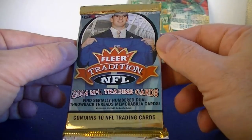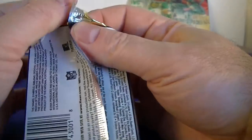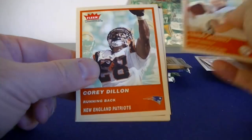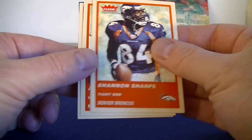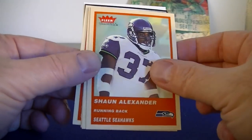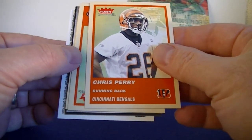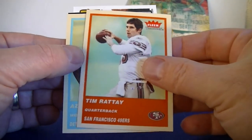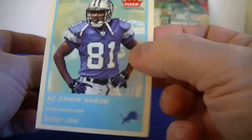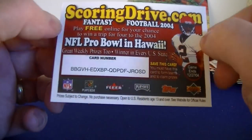Flair Edition — find serial number dual throwback threads. Tommy Maddox — I thought that was Big Ben for a second. Corey Dillon, Shannon Sharpe, Aaron Brooks, Ray Lewis, Shaun Alexander, Larry Johnson — some cool names here. Chris Perry, Tim Rattay, Azar Hakim — it's a blue parallel. Don't know how rare those are, and another little decoy. Maybe I can go to the Pro Bowl in Hawaii!